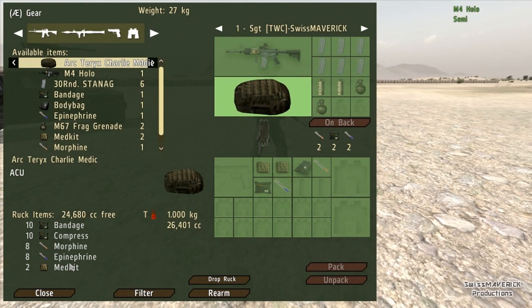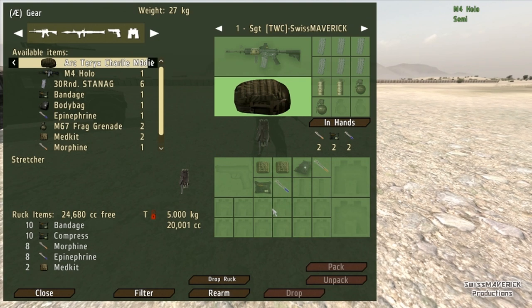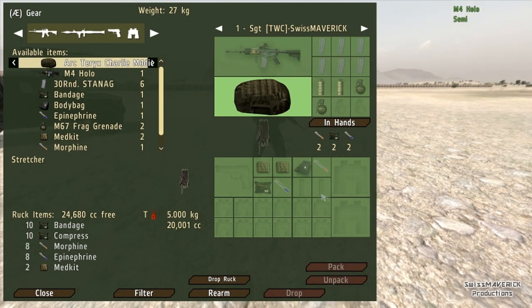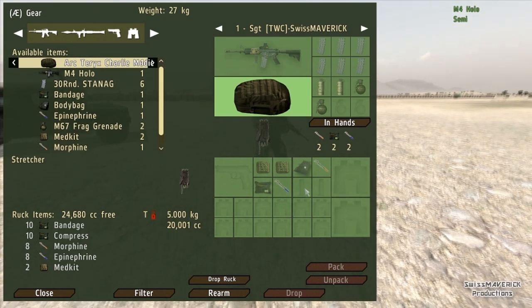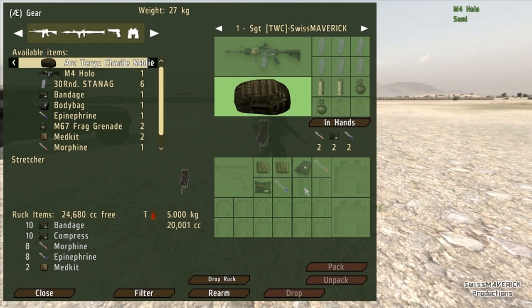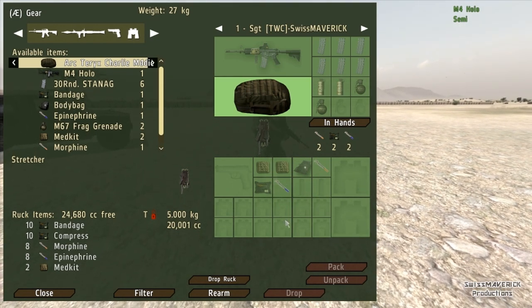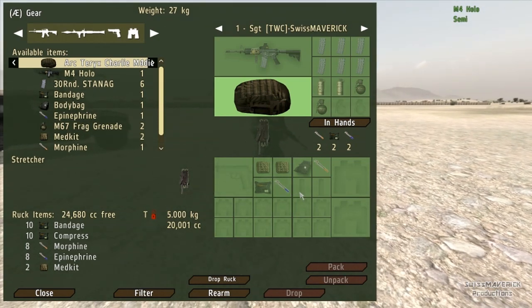In the second part we are going to look at some more equipment: a stretcher, how to drag and carry a character and put them in a vehicle, how to use a body bag in case a comrade gets shot, and some other details. If you are interested, make sure to check out Part 2.